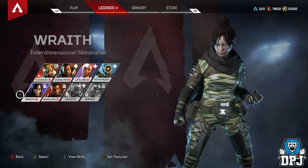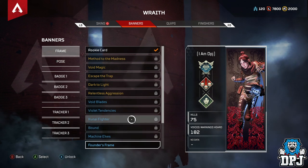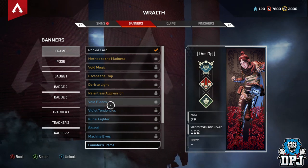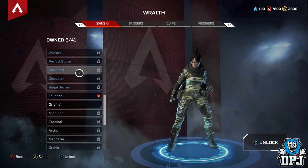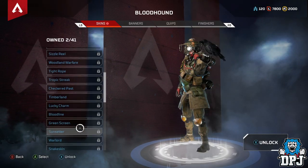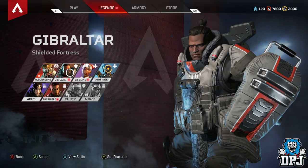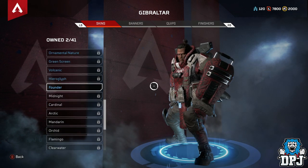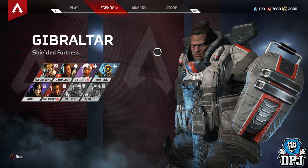This is Wraith, who is my go-to character. There we go, exactly the same. You also get three exclusive Roughneck character skins — one for Wraith, one for Bloodhound, and one for Gibraltar, which we'll check out now. The skins you get are right here — Founders Skin. Looking pretty cool, and I'm guessing it's going to be exactly the same for the other two characters as well, same pattern on it.